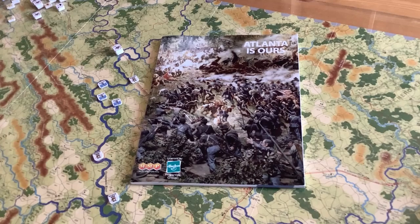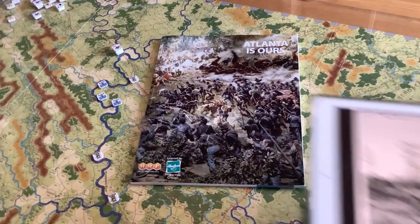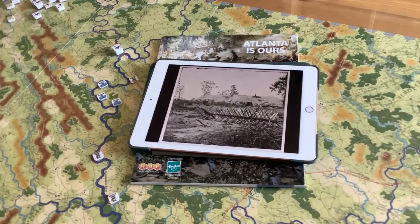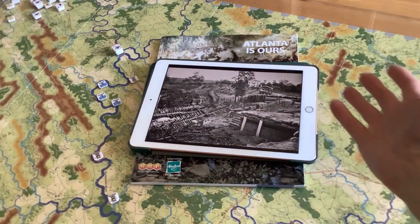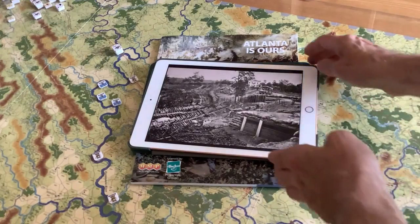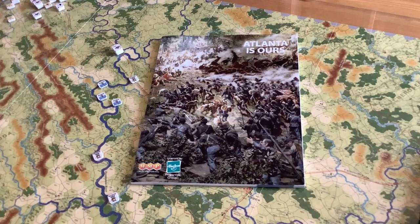Now, by 1864, entrenchments were becoming part and parcel of the campaigns of the Civil War. They were used extensively in both the Eastern Campaign — Robert E. Lee and Grant — and the Western Campaign — Johnson and Sherman. If you take a look at these old photographs by George Bernard of the entrenchments, you can just see how impregnable they are. The Chévaux de Frise — look at this place. Entrenchments by this time are almost impossible to take, and works like this prefigured the entrenchments that would later feature in World War I. As Grant and Sherman soon found out, attacking entrenchments only leads to huge casualties with very little gain.